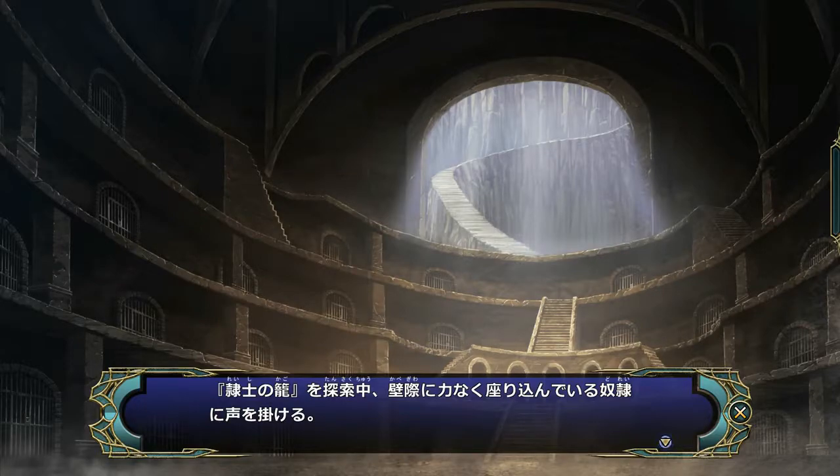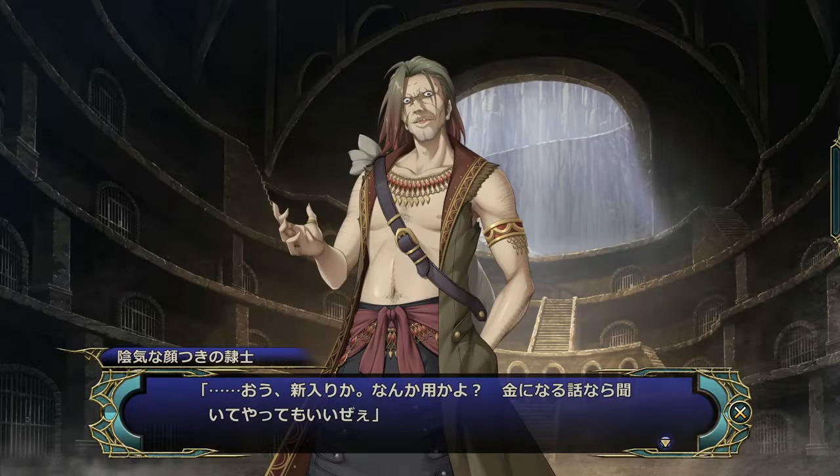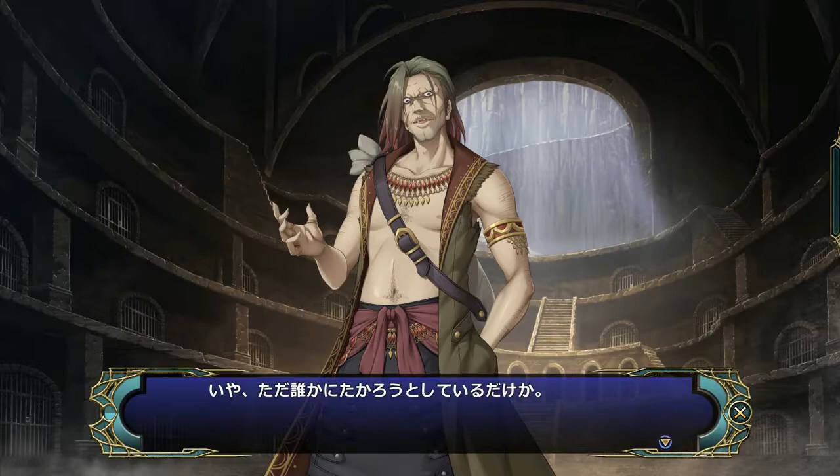While exploring the container of slave swords, there's someone who's powerlessly slumped up against some wall somewhere. 'Hey, got a minute?' 'Oh, new guy — you need me for something? If I can get money out of it I'll listen.' He's got an evil-looking face, but he seems to be looking out to make his lifestyle better, so he hasn't given up hope at the very least. Or perhaps he's just trying to take advantage of someone.